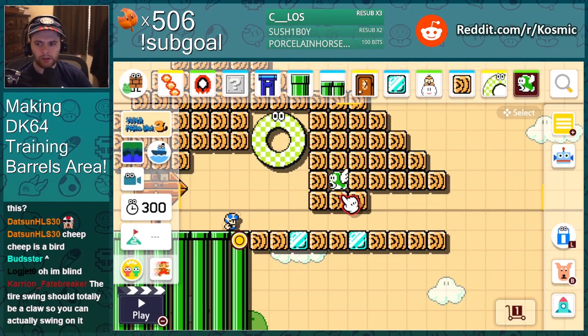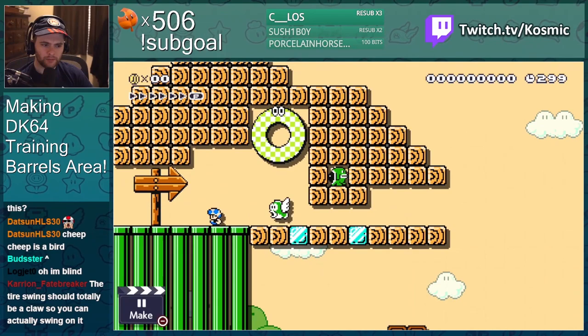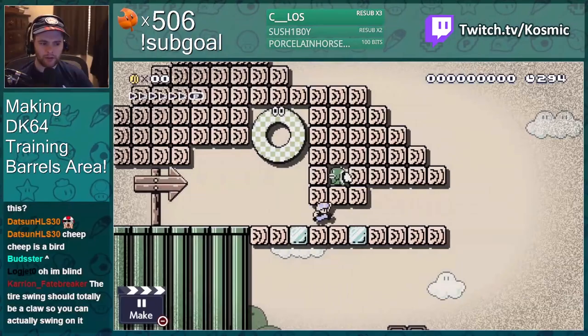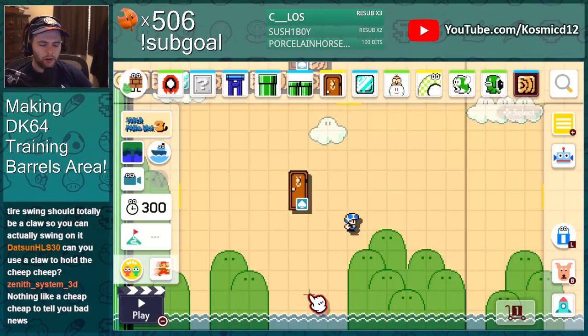Does this work? No, dang it. Is Spike gonna drop spikes on us? Yeah, good old Spike. It's perfect — Spike is like, 'DK, something awful happened.'